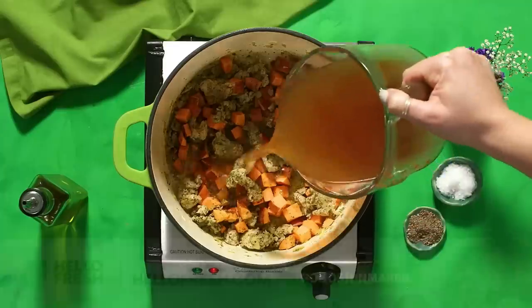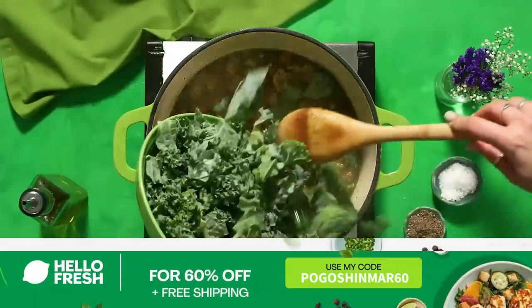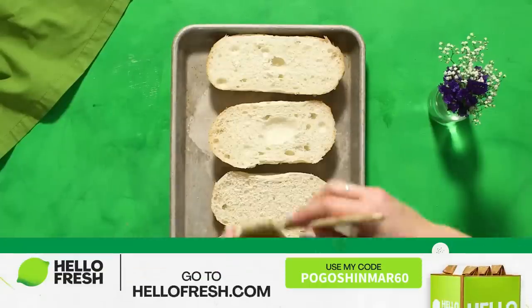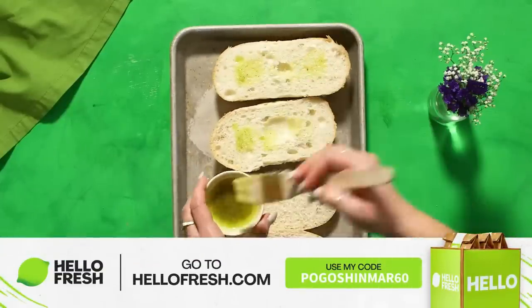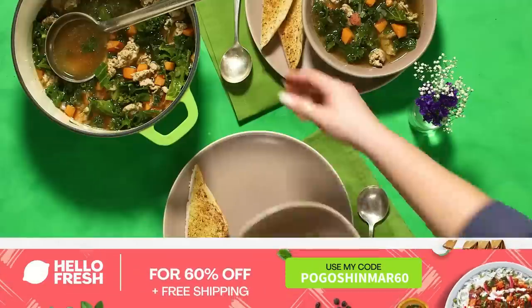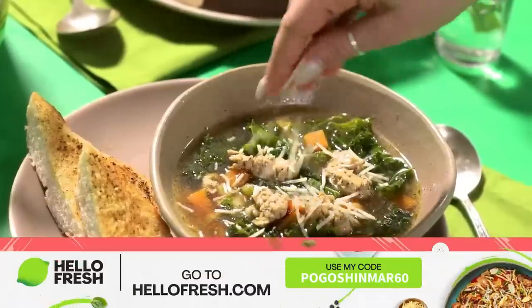If you'd like to check out HelloFresh, save money by using my link in the description or go to HelloFresh.com and use my code PogOceanMar60 for 60% off plus free shipping. Once you click, my description will actually live-update to count up the purchases. Thank you so much HelloFresh!